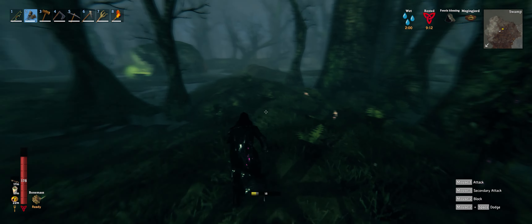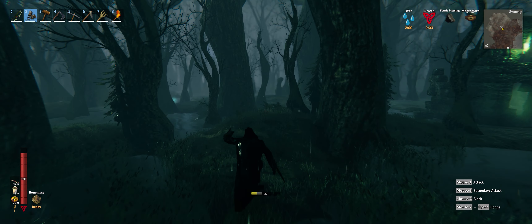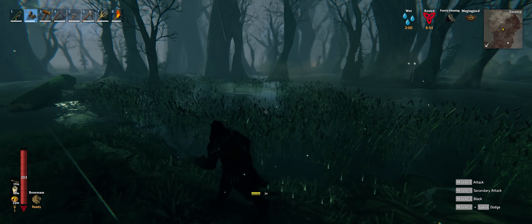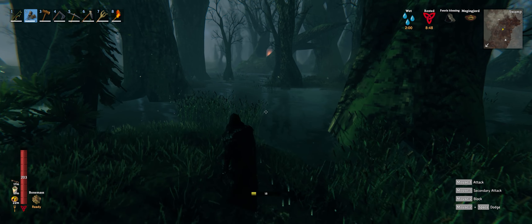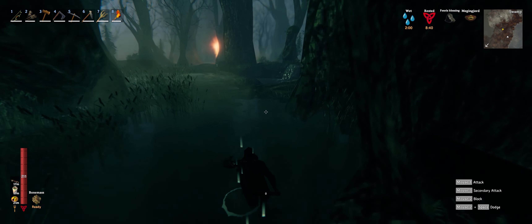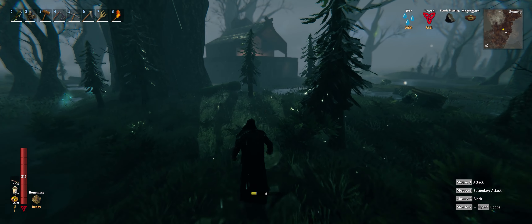I'm going to show you guys a clip of us harvesting the materials for this set and running through the cultist cave, which are found in the mountains. At the end of the video I'm going to throw on screen pretty much every console command you need to know if you're spawning this stuff in single player — both the resource console commands and the item commands for this set. Hopefully you guys enjoyed the video. Keep an eye out for other Valheim videos on my channel, and I'll catch you guys on the flippity flop.